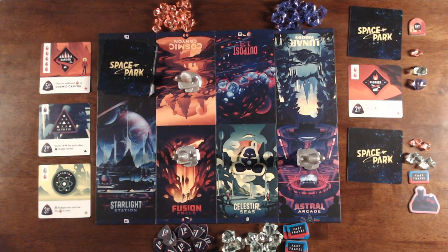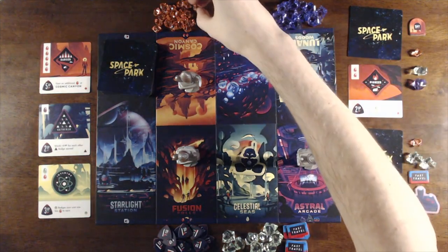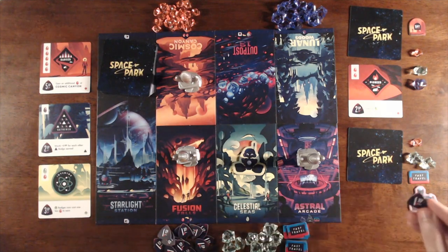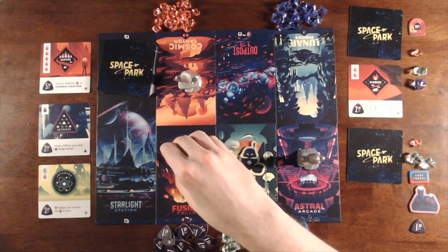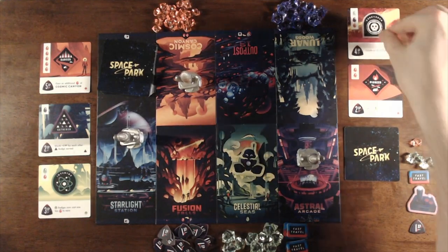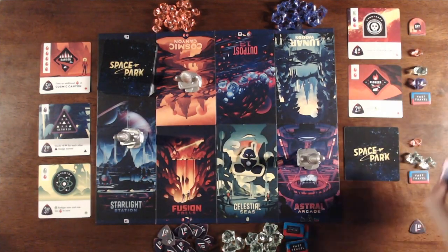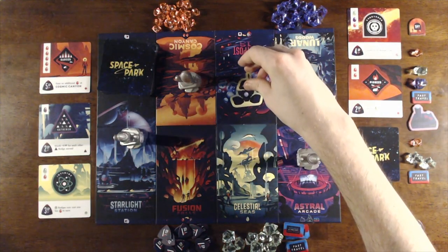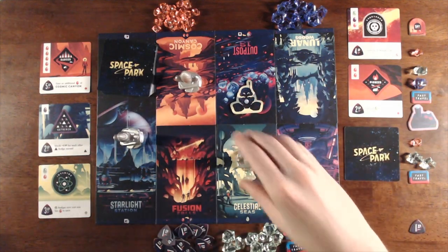Player Two's turn now, and this time they're going to choose to visit Fusion Falls. At Fusion Falls, you can spend one Sun Crystal to gain an Explore Point token. Explore Point tokens count as one Explore Point toward your total. Then we move that rocket from Fusion Falls to Starlight Station. Player One's turn again, and they're going to visit Astral Arcade, gaining them a fast travel pass, allowing them to take the controller from Player Two, and letting them move Scout to another destination — in this case, to Outpost 13. The rocket gets moved from Astral Arcade over to Celestial Seas.